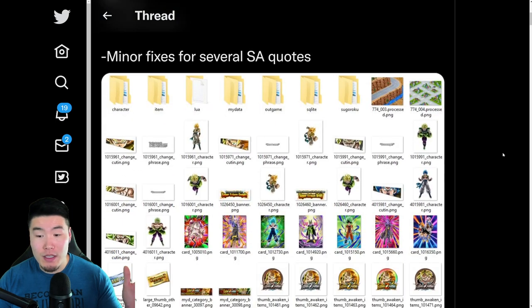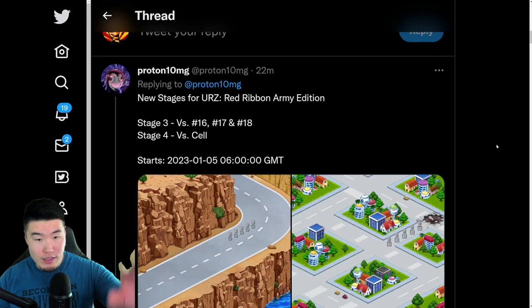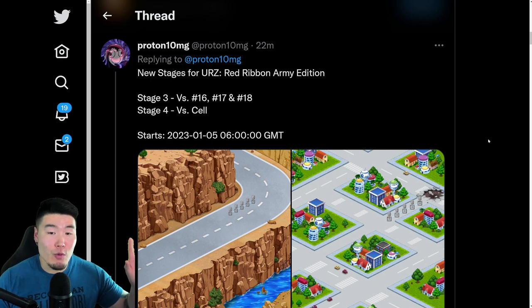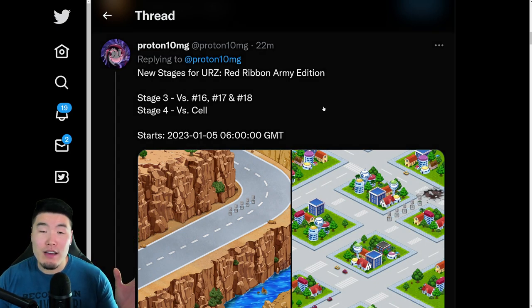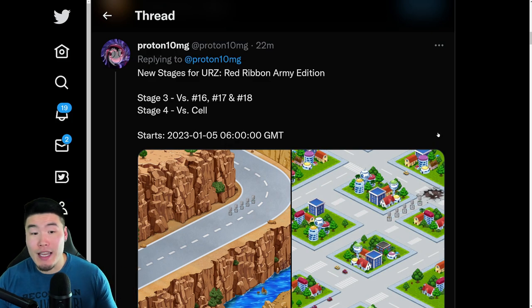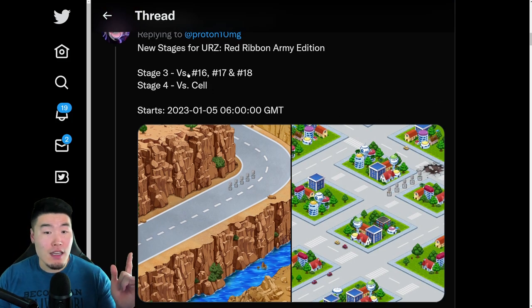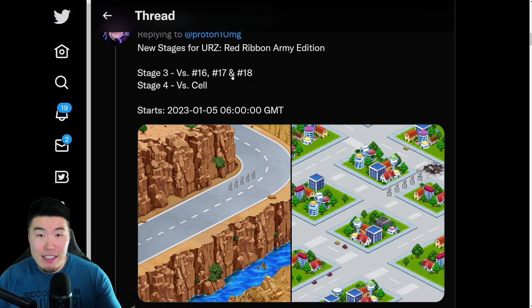Let's start with the first thing, which is some new stages for the Red Ribbon Army edition of Ultimate Red Zone — Stage 3 and Stage 4. Stage 3 is versus 16, 17, and 18, the Androids, and then Stage 4 is versus Cell.